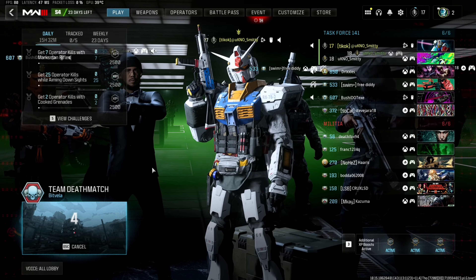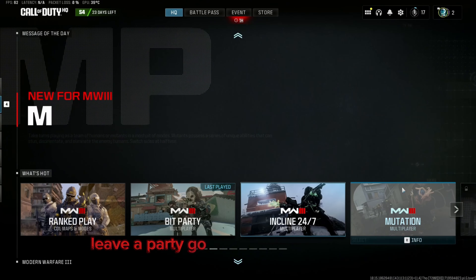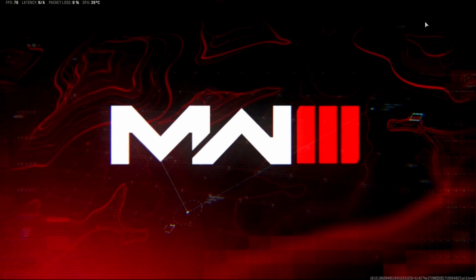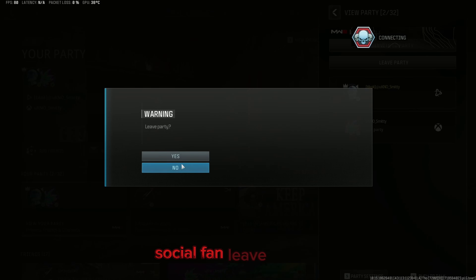Once you load in, leave the party. Go to private match — you've got to do this fast. Then go to Social, Expand, Leave, Leave.